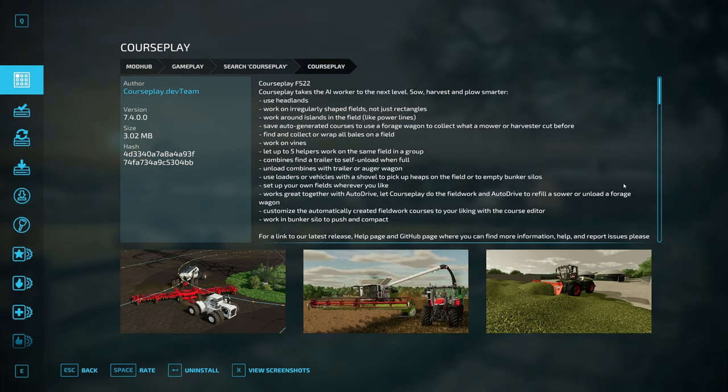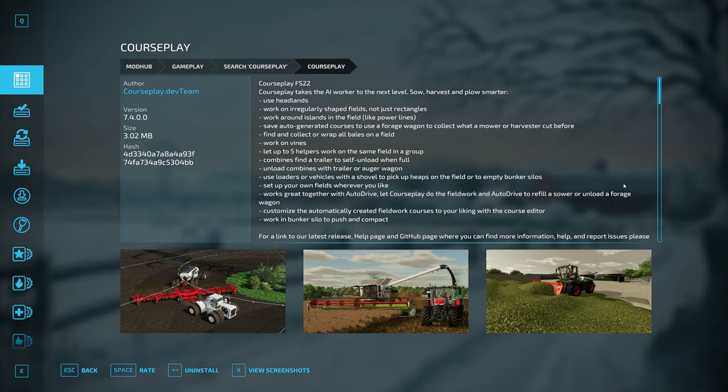Next is the Courseplay mod. This is a must-have for anyone looking to automate their farm operations. You can create and save complex courses for your vehicles to follow, allowing them to handle tasks like plowing, seeding, and harvesting on their own. It can be complicated to learn, but it is incredibly useful for managing your farm and frees you up to focus on other aspects.